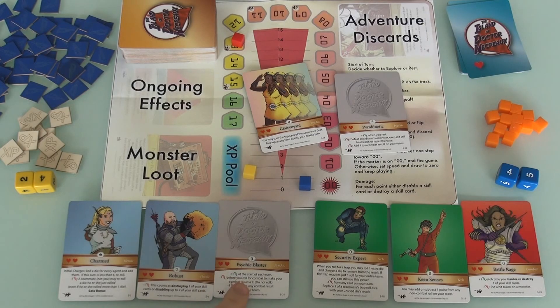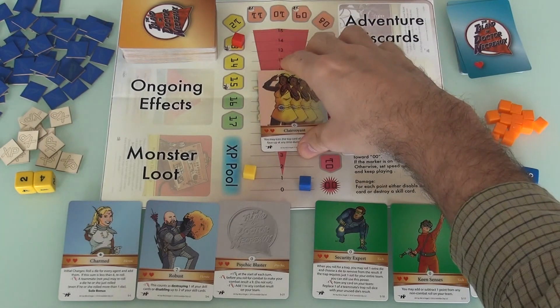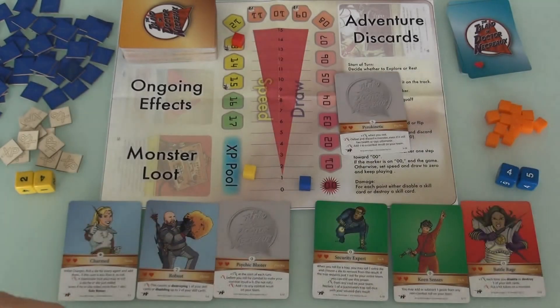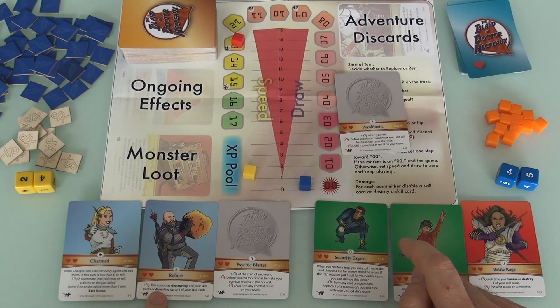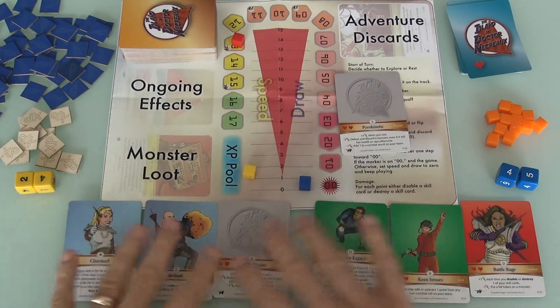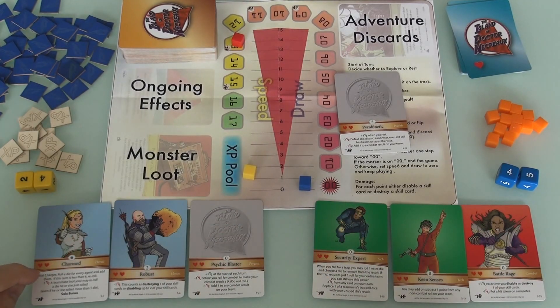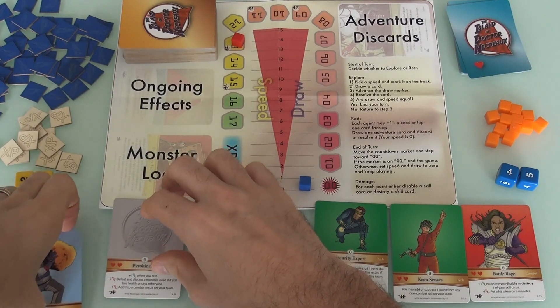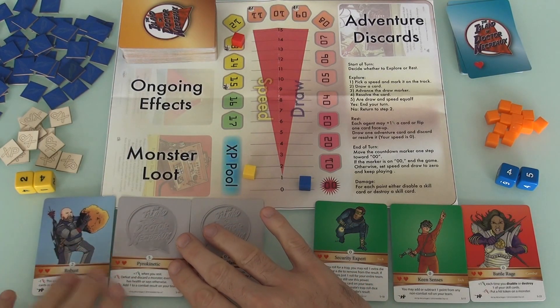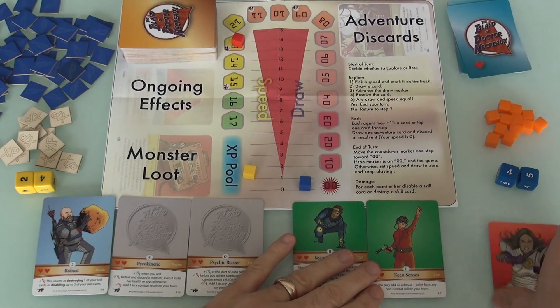I could become a Robust Psychic Blaster Pyrokinetic and drop the Charmed. Charmed just gives initial charges based on a die roll. I think I'm going to drop Charmed and replace it with Pyrokinetic. So the team has now been assembled: I am some kind of crazy psychic mind-control tough guy, and Jen is a Security Expert with Keen Senses and a certain Klingon-esque Battle Rage. We are ready to go save those scientists from the Island of Dr. Necro.